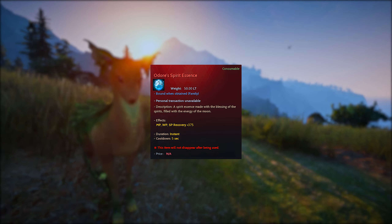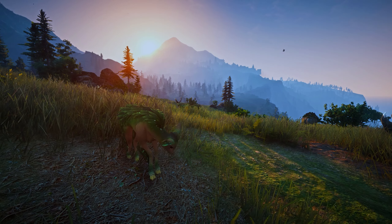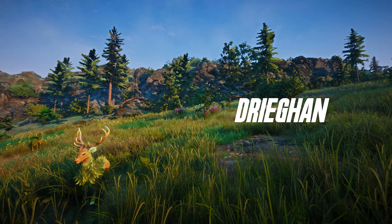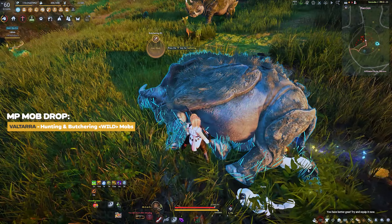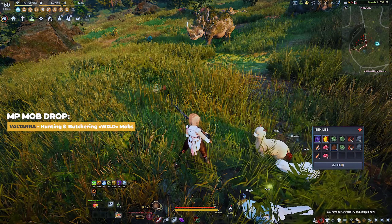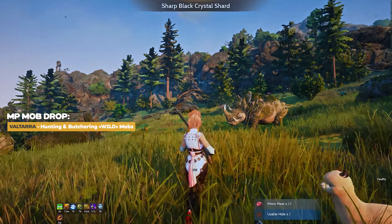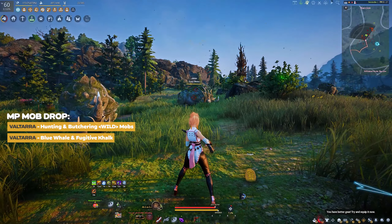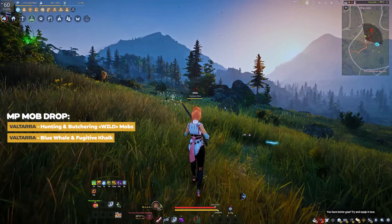Lastly, but not the easiest — the Odora's Spirit Essence. Take the path of hunting for the Volterra's Clairvoyance drop at these prime hunting locations such as Valencia, Karma, Dregan, Odolita, and Everfrost. These mobs are required to be killed with a matchlock and then butchered with a knife. If you've never tried out hunting, look out for mobs in these regions with the name title Wild at the top. In addition, the Blue Whale and Fugitive Colk also stand a chance of dropping the Volterra's Pity and Raw Drop.